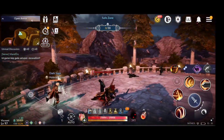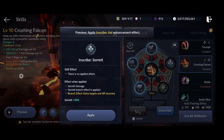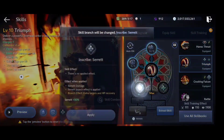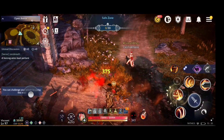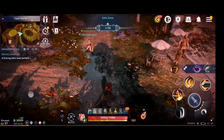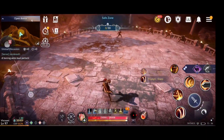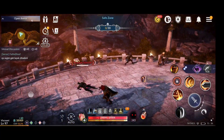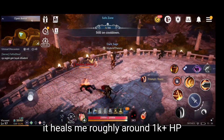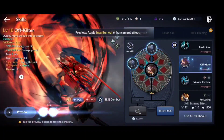Next for Seret — we are getting HP recovery per skill use. You can see I have Seret active here. Even if I don't hit my enemies, I still get HP recovery, so this build is really good for sustain. I'm getting around 375 HP per skill. When I hit targets, I get even more heals.